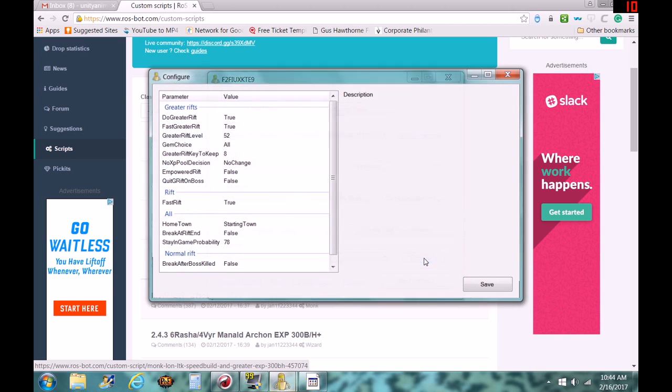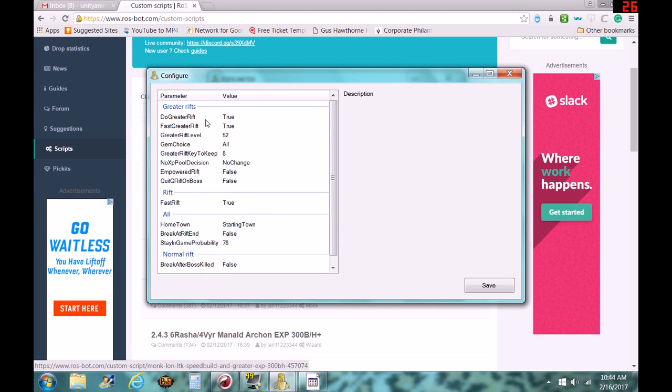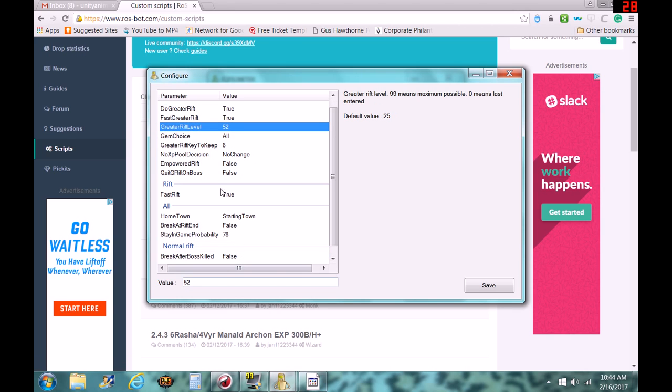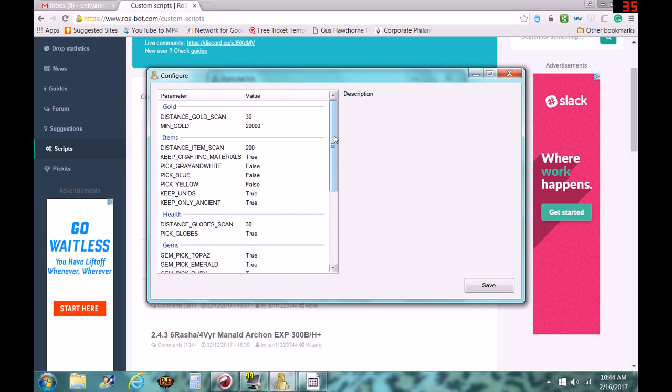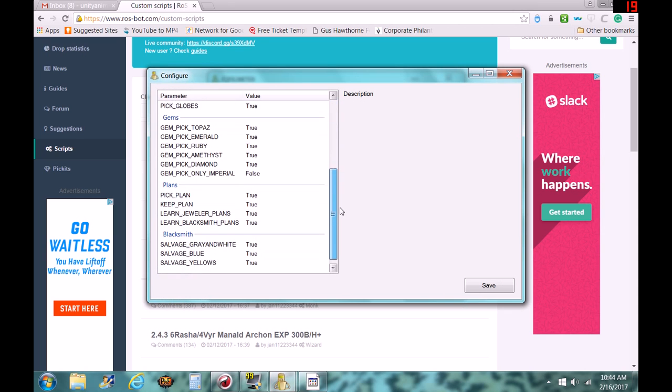If you want to go with RIFs, you just go to Configure here. You can set Greater RIF to make sure it's not true, and set up your Greater RIF level. You can also have a customized Picket — this is a customizable loot filter for what you want to pick up and what you don't.